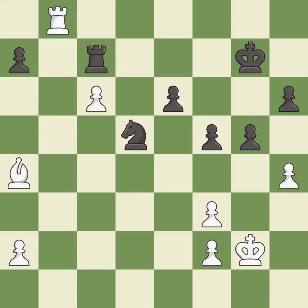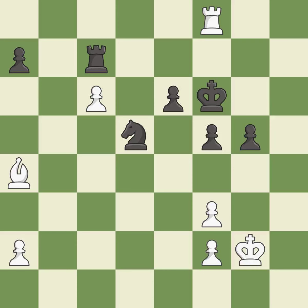This takes an open file, a common method for activating a rook — it is best. Very precise — it is best. This permits the opponent to capture the checking pawn — it is an inaccuracy. Takes back — it is best. This is a fair move — it is good. This steps away from the checking rook — it is excellent. This misses a better way to move a rook to safety — it is an inaccuracy.